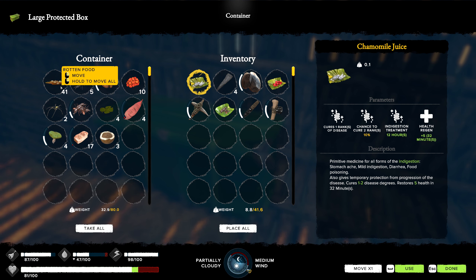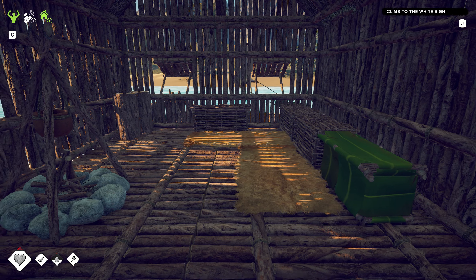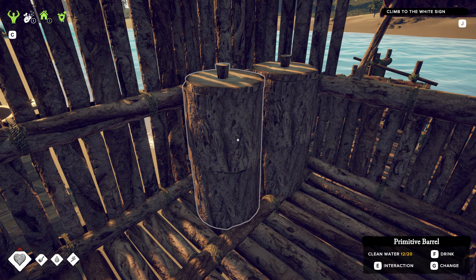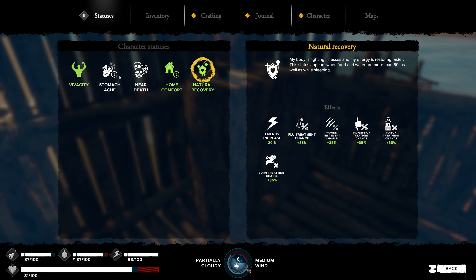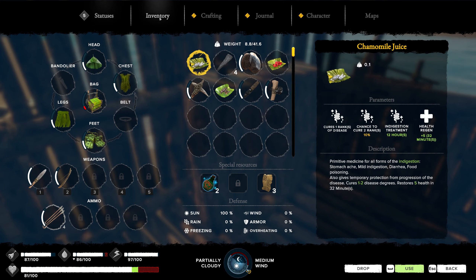Look at all that — 41 of the rotten food in there, and it hasn't been very long either. So I want to get some of those made. That just uses four wooden planks. Let's grab some water. And what do we have for our status? Stomachache — not sure what that came from. Let's go ahead and take some medicine before we head out.